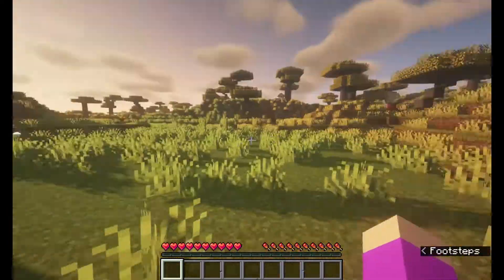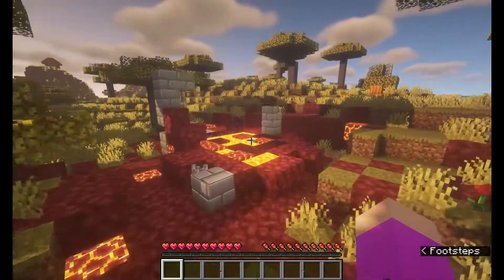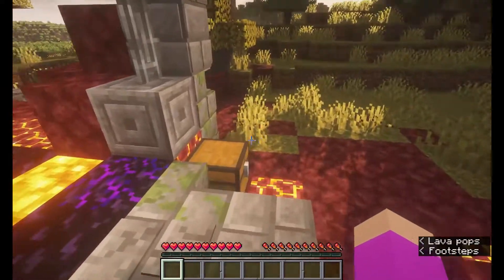Just spawning off, there's a ruined portal and a village in the distance. That's a nice spawn, I guess. Is there a chest? Oh, you're just going to not give me a chest? Oh wait, there's one.